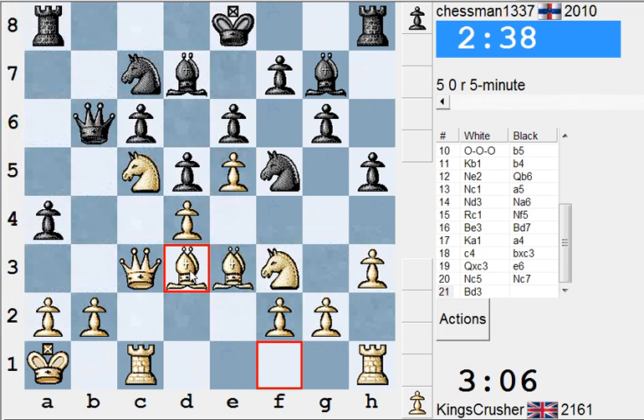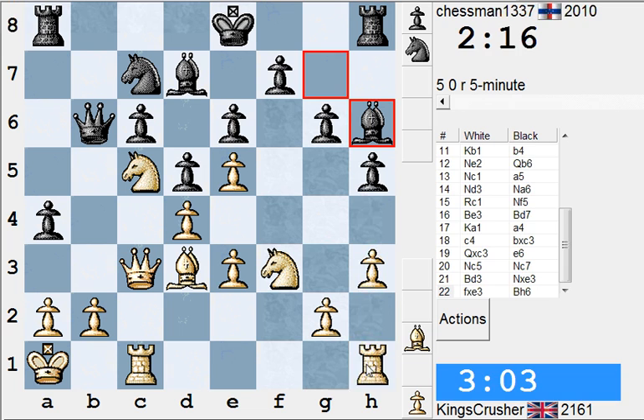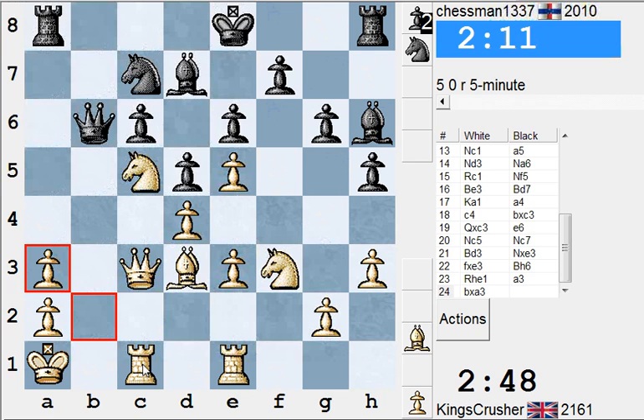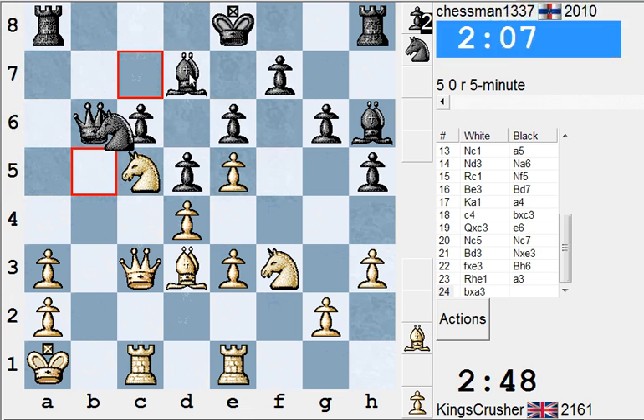Bishop d3 here. If knight b5 — maybe just taking that off. If a3, I think b3, although that diagonal might be more interesting. If b3 here — or taking, and I get rook b1. That's interesting. If I take, for rook b1.